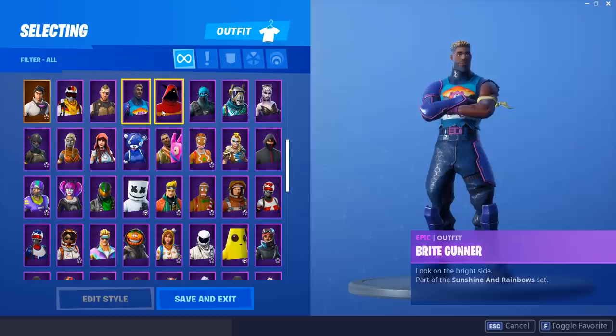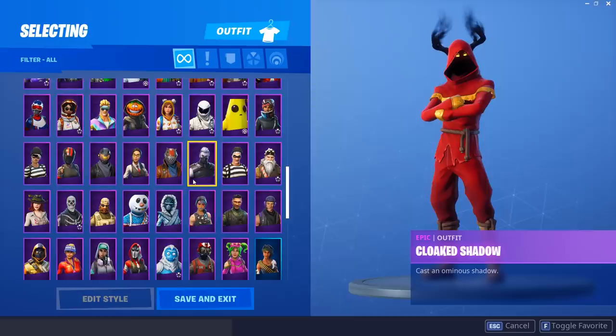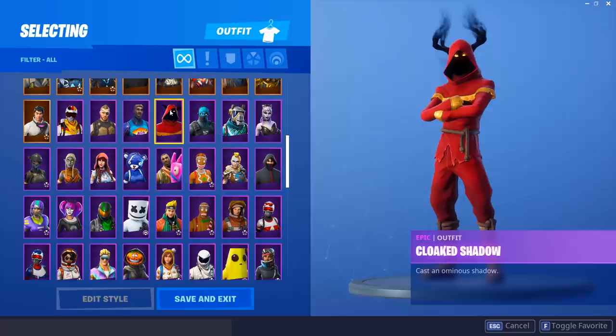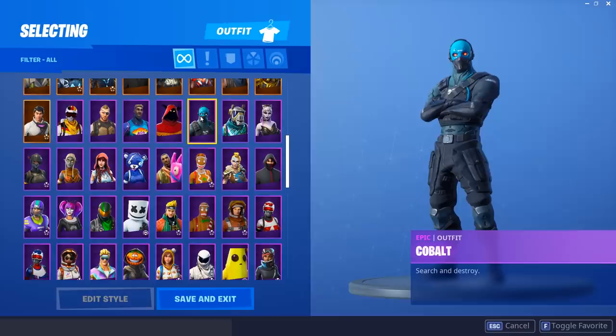The Cloaked Shadow — this one is a tough one. I might come back and add it to the list if we have space after going through all the other skins. But we have a lot of competition, so I'm going to wait on that. The Cobalt was part of a Starter Pack — it's one of my less favorite Starter Packs, if I'm gonna be honest. We do have a couple more Starter Pack skins in this section, so we'll stay tuned for those.